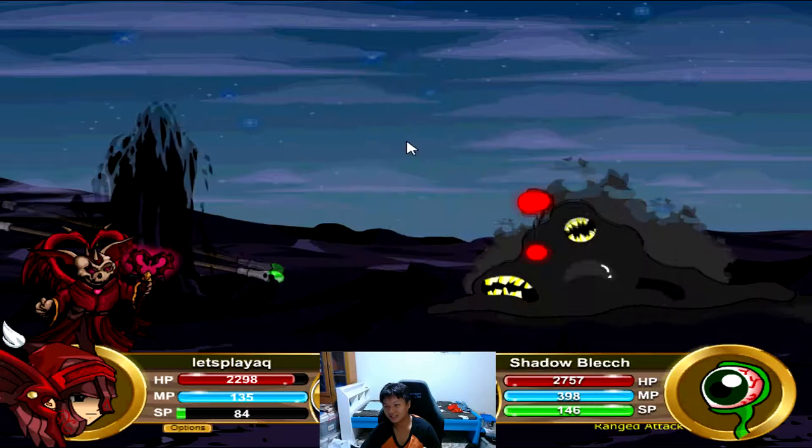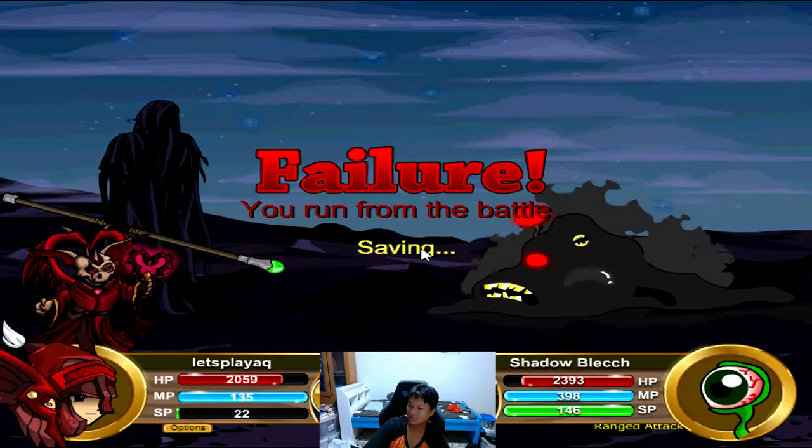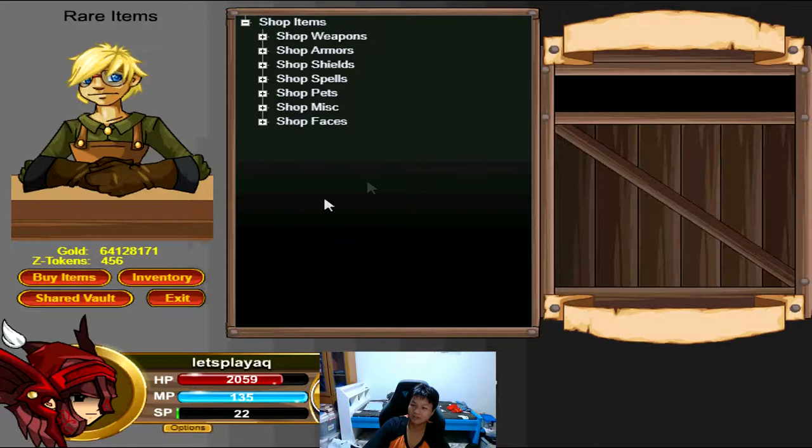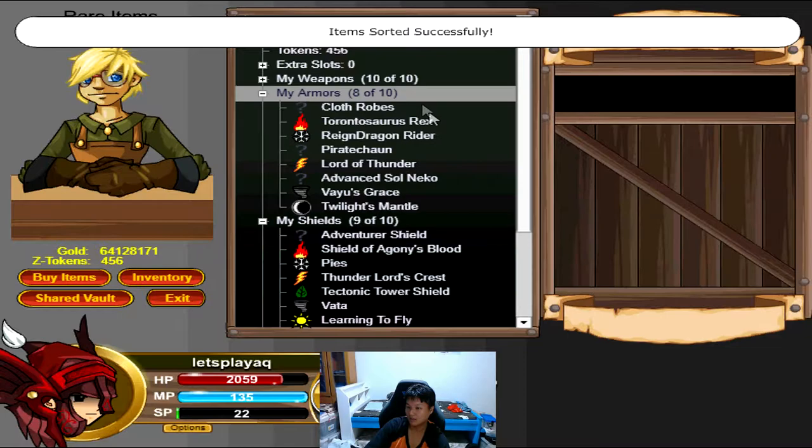For this quest, you definitely want to use darkness and light shield. So whatever, we are just going to restart the quest. Ignore that — none of that happened. This quest, you want darkness and light, definitely. This is a rookie mistake, please don't make that mistake. I'm trying to act like that was on purpose so that there's a learning point for you guys: always be prepared for the quest that you are embarking on.